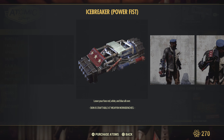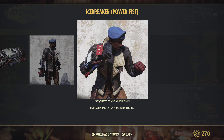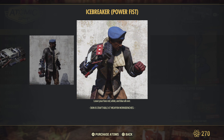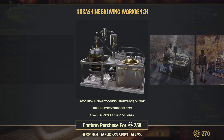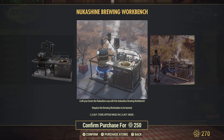Icebreaker — this is just a skin for a weapon. I was using it the other day and I thought it was a blunt object, but it's for the power fist. We've got the Nuka Shine workbench — that's pretty nice looking actually with the gold. Very cool.